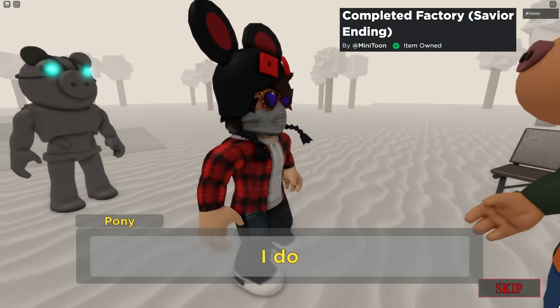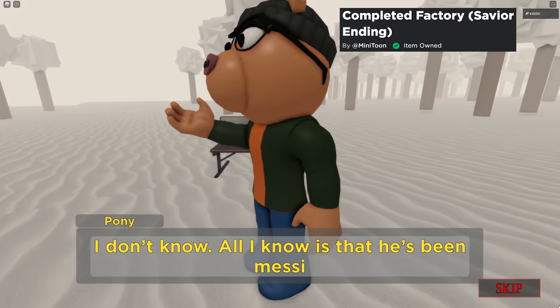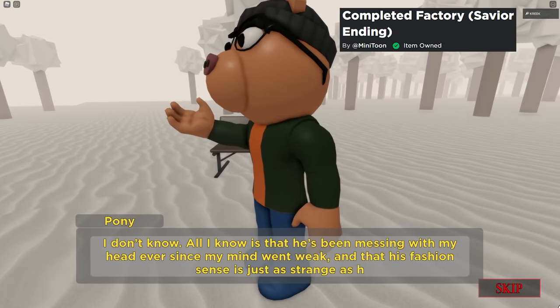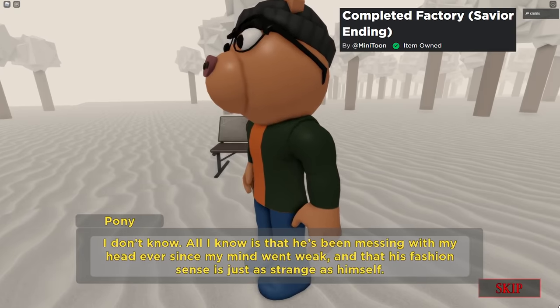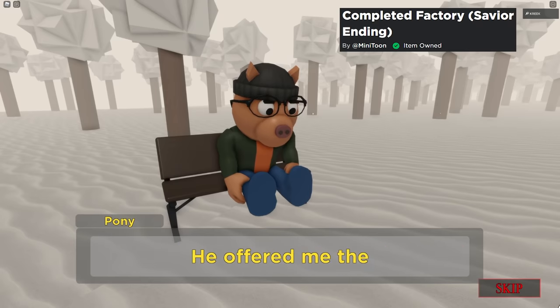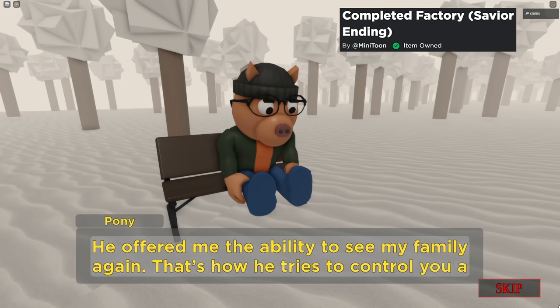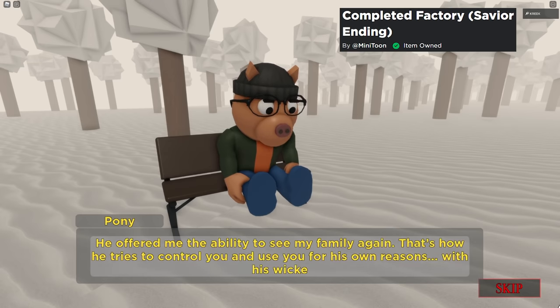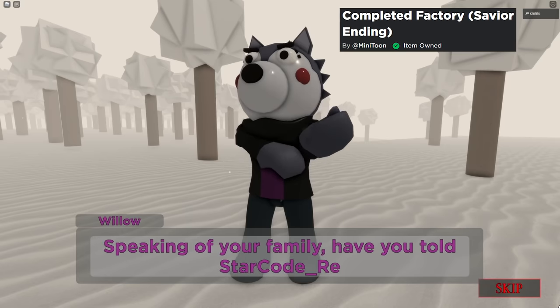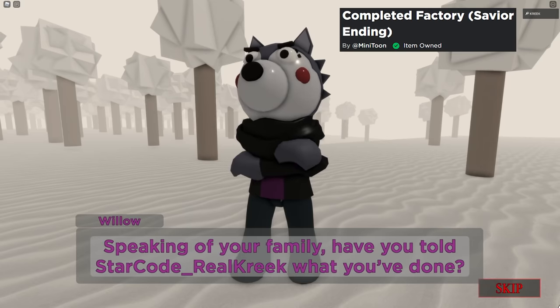Pony says, 'Dude, what in the world is going on? You saw the guy too?' Pony reveals that he's been seeing Dude Man this whole time and Dude Man has been whispering in his head as well. Then Pony and Willow reveal that Pony did something really bad in the past — they don't reveal what — but it is hinted that Pony is the guy who gave Doggy the potion, all the way back in the forest. That's not confirmed, but that's what seems to be hinted at.